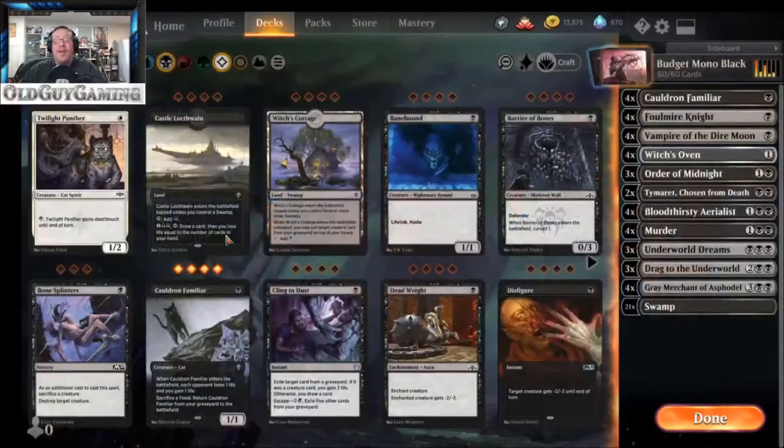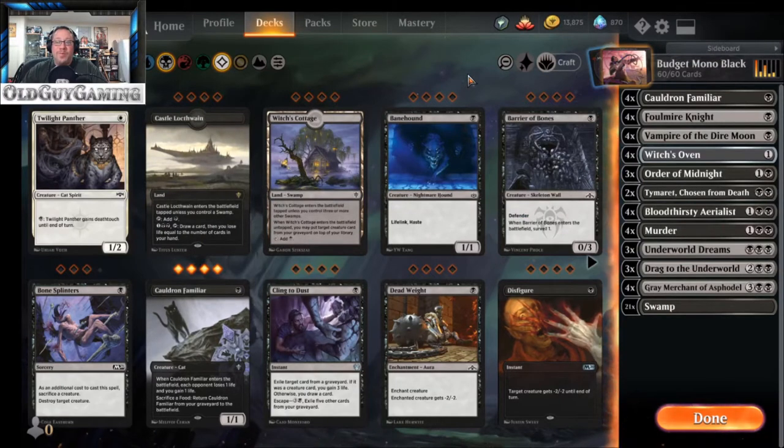In paper you could build a fantastic deck out of a bunch of jank rares for eight or ten dollars, but you can't do that in Arena. The wild card system is a double-edged sword — I can get a $60 rare for one wild card or a 25-cent rare for one wild card. Budget in Arena genuinely means we're going to spend a ton of common and uncommon wild cards on these decks. Mono black is one of my favorite builds, and this one is built solely around gaining life, doing damage to the opponent, and beating them that way.